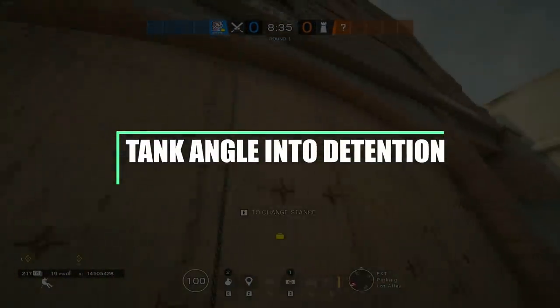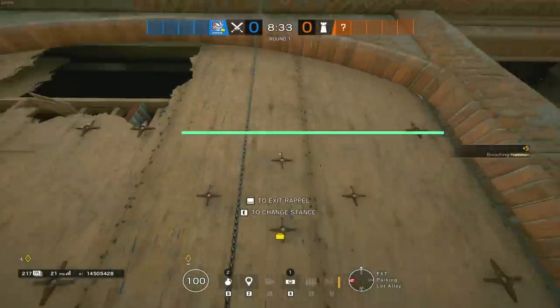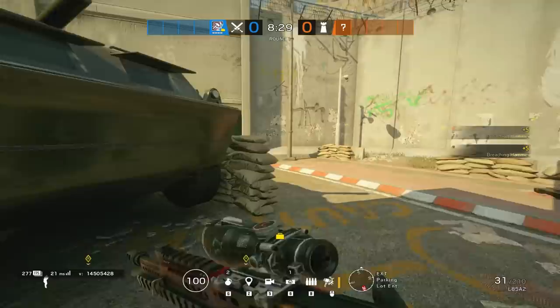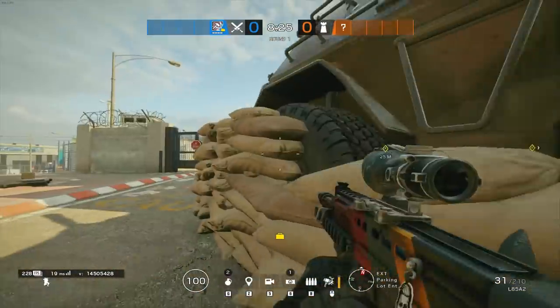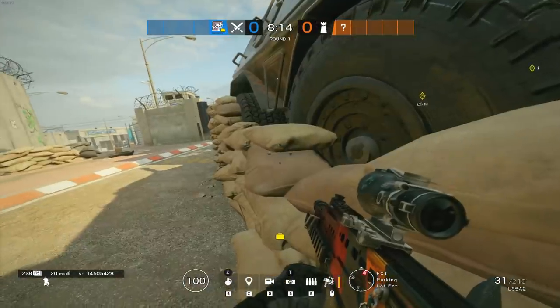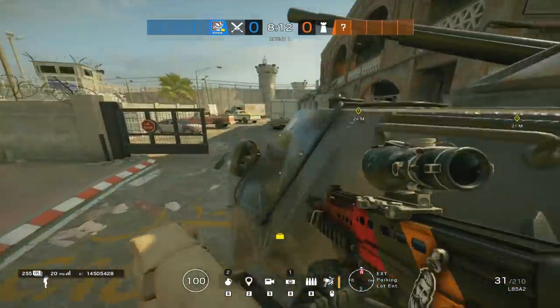Moving on to the next trick, this is a very simple little angle over on Border for the detention wall. With the changes to the valley spawn in the recent season, you can get up on top of the tank and by breaking a hole in the top of that detention wall, you get a tight angle inside to detention and the window as well.